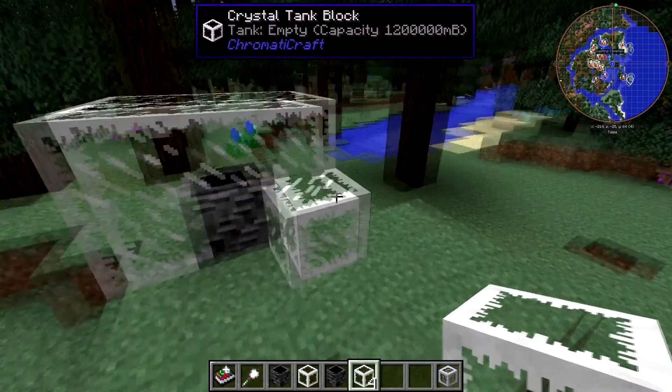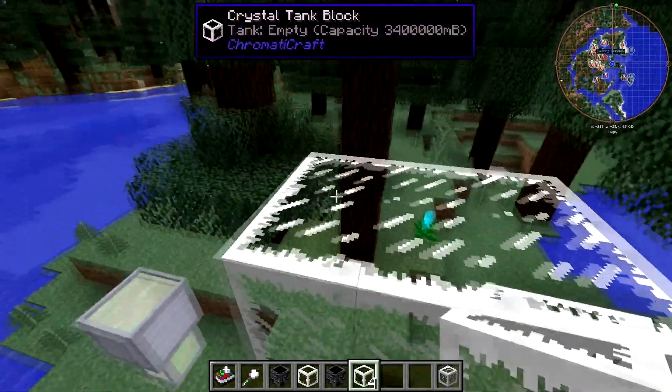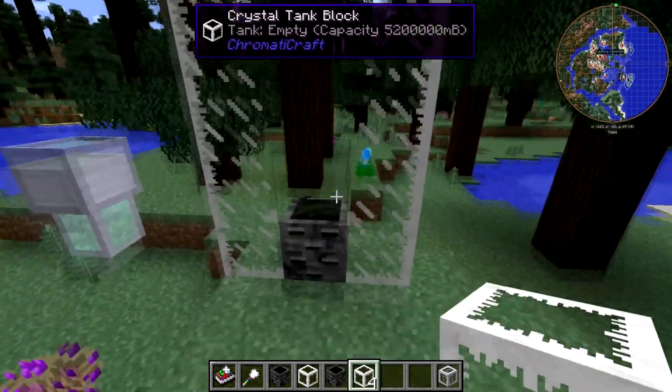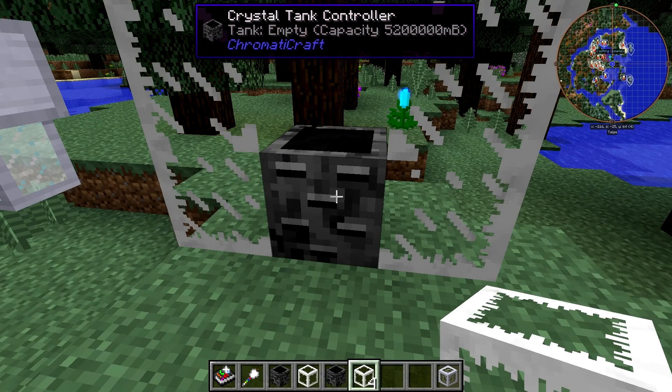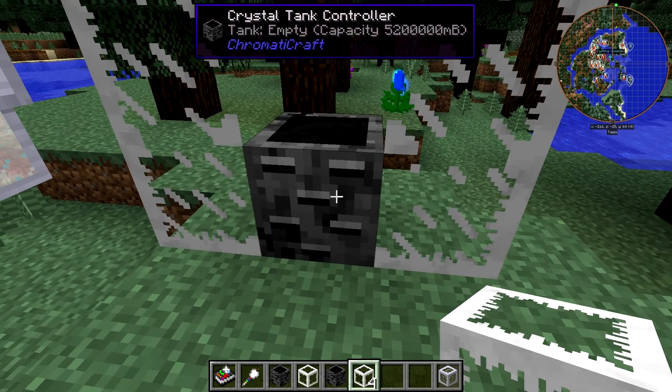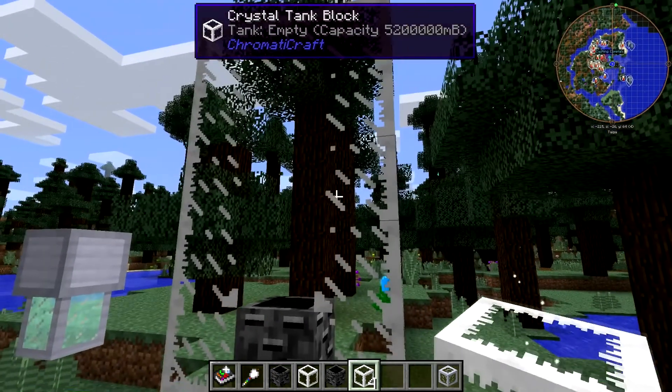As you can tell, if you add a whole bunch, you're going to get a lot of capacity. We're up to 5.2 million millibuckets — that's 5,000 buckets — with 30 blocks. Pretty big stuff.